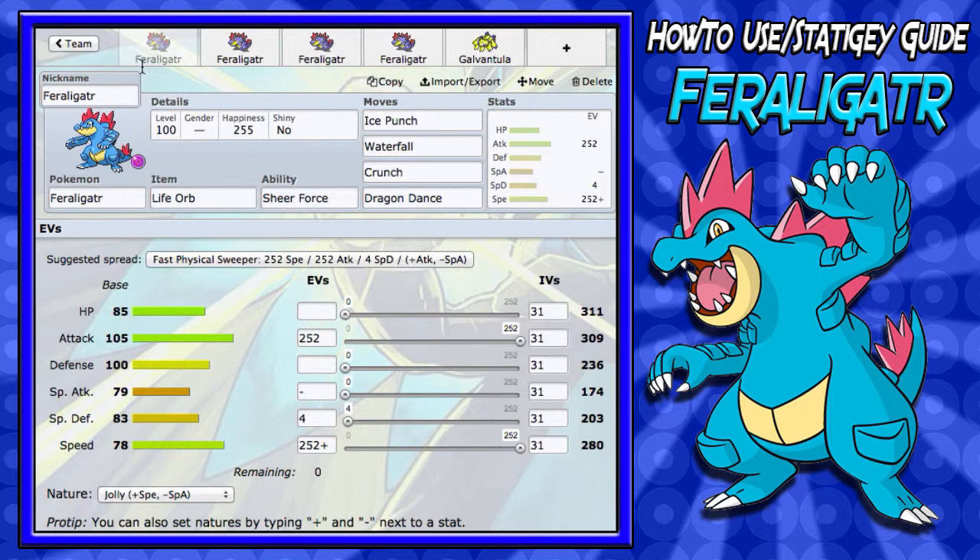Today we're going to be taking a look at Sheer Force Feraligatr. Yes, he is released — they finally did it — and you can go pick it up via PokéBank, thanks to Nintendo. I don't know if they're still distributing them, but if they are, go check it out right now so you can get it.